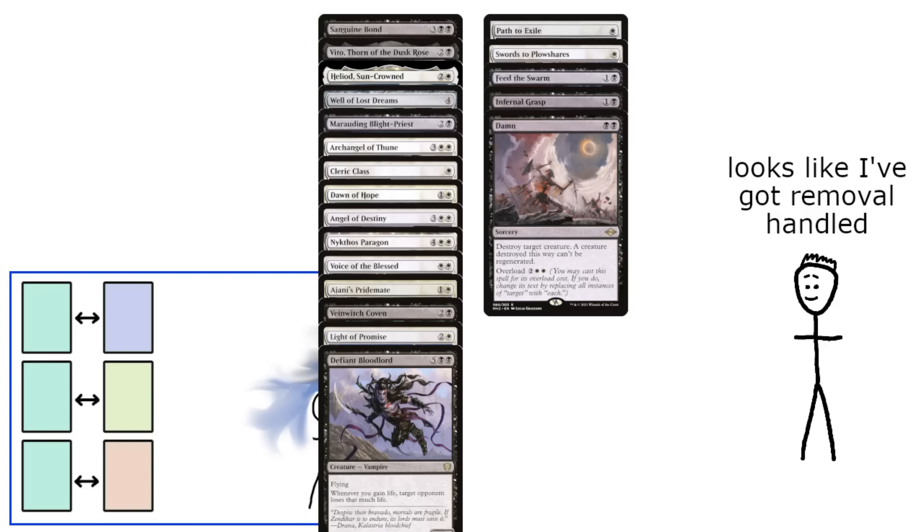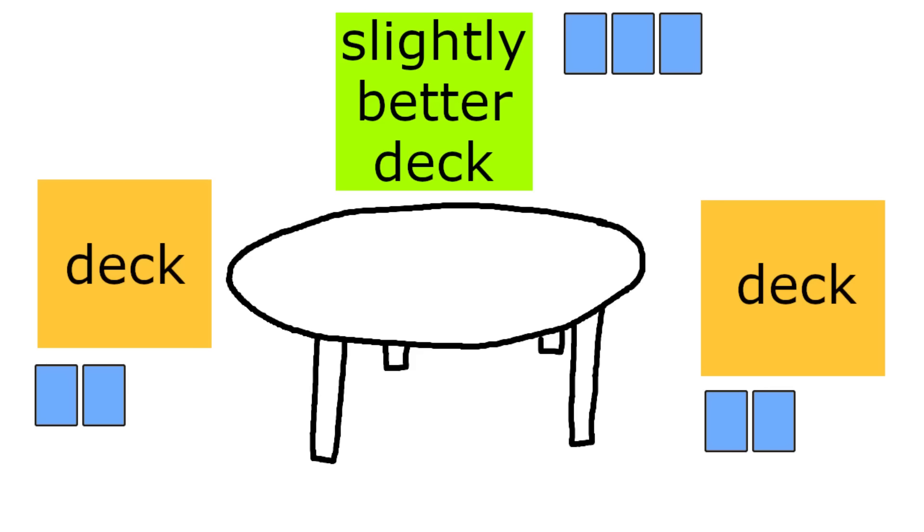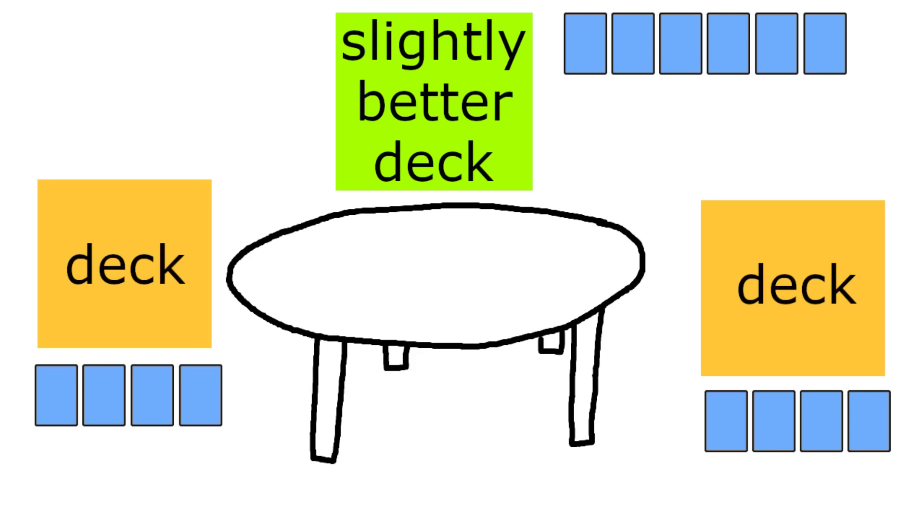When a pod of these decks show up to a table, before too long a player will naturally start to get ahead, and their opponents won't have a lot of recourse for it. This amplifies power differences, because if a deck is even a little better at what it does — say generating an extra half of a card per turn in value — there will be nothing to prevent that advantage from piling up at an interactionless table.